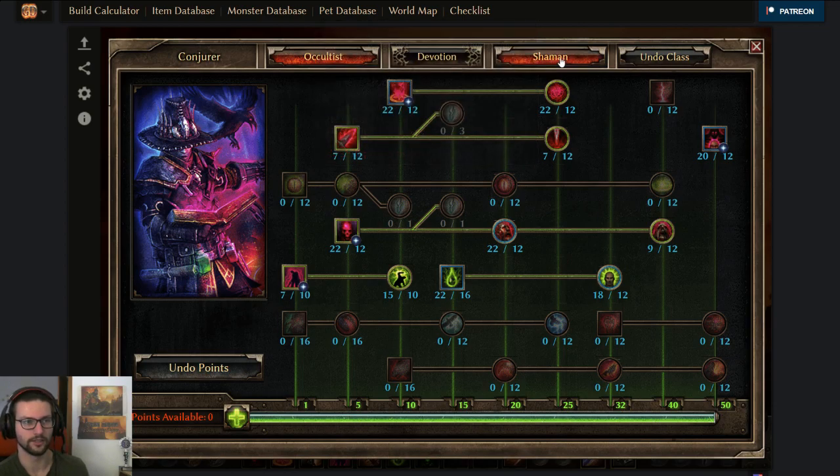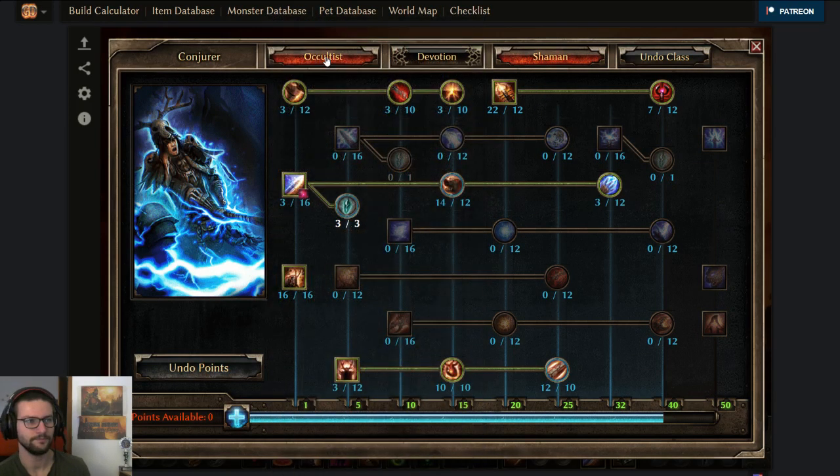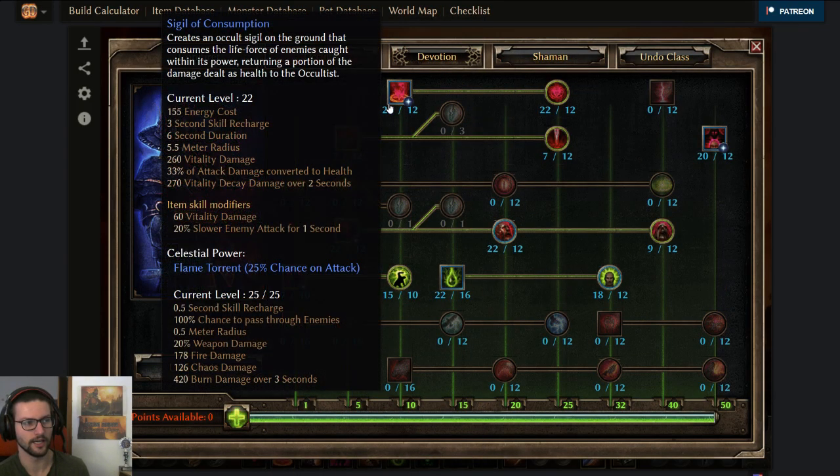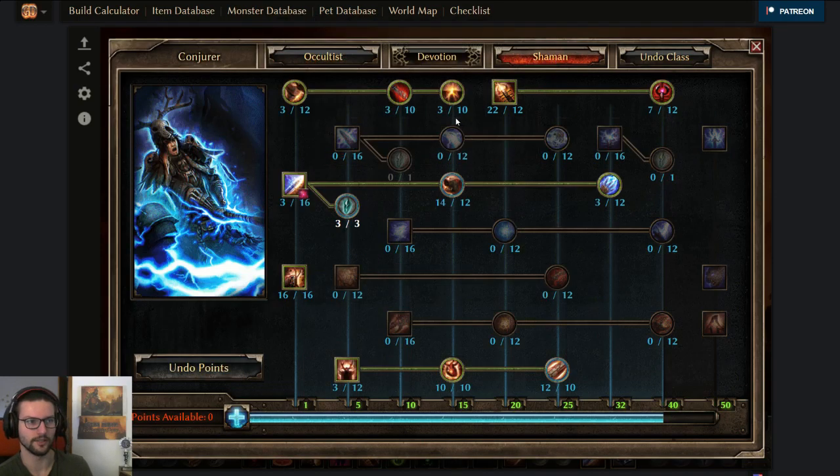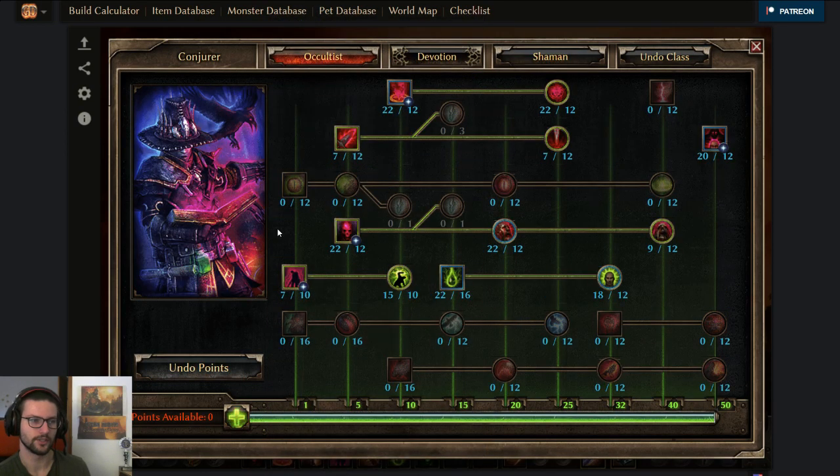We are an occultist and a shaman. The Dark One set focuses around Bloody Pox and Windigo Totem. But also since we have lots of conversion, lots of points go to Sigil of Consumption. We have basically three main abilities: Bloody Pox, Sigil of Consumption, and Windigo Totem.